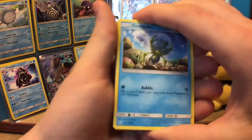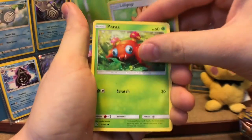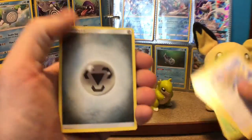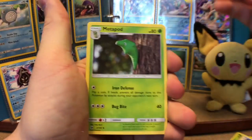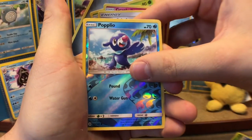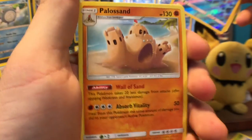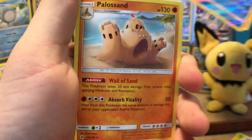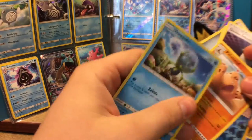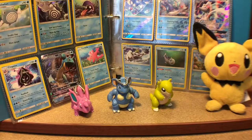Pray for pulls. Turn them around. Dewpider, Bounsweet, Lollipop, Paris, Zero. We have a Steel Energy, Metapod, Granbull, Double Colorless, Reverse Popplio — I already have one of those — and a Palossand. It's not a Hyper Rare. Well, that's the first pack. We got four more to go.